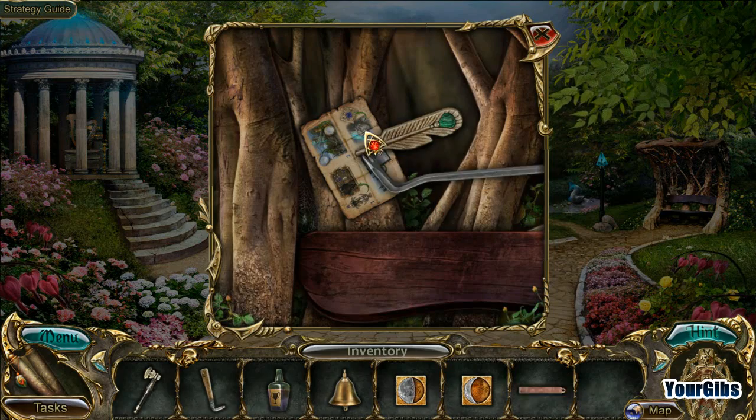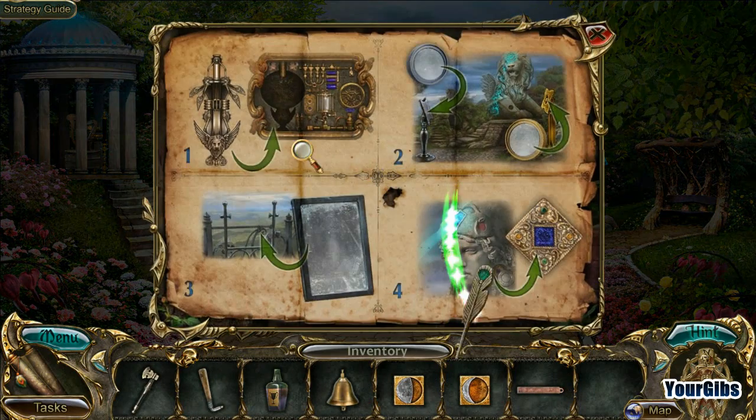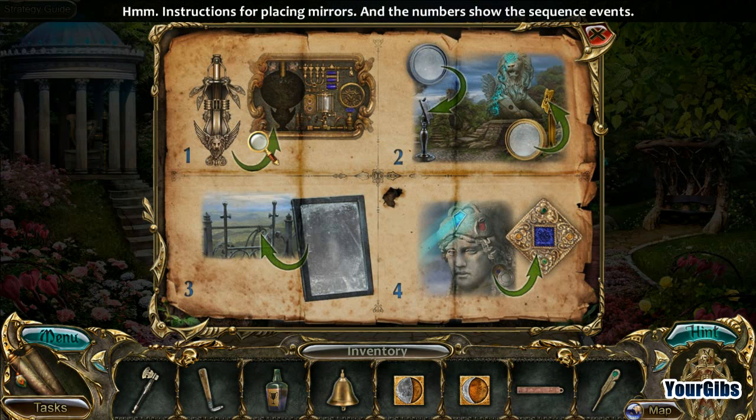All right, back we go - please, crowbar on that, yes we can! Come with me - oh wow, instructions! Put a mirror there, put a mirror there, put that there - I did that. Cool, but I don't have this, whatever this is. Instructions for placing mirrors and the numbers show the sequence of events.